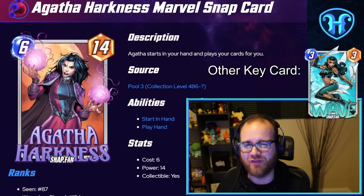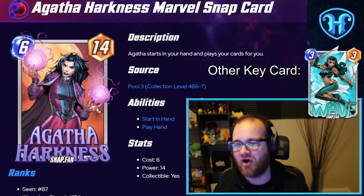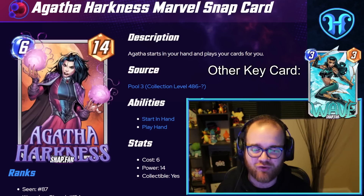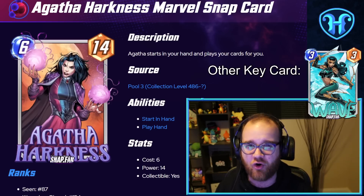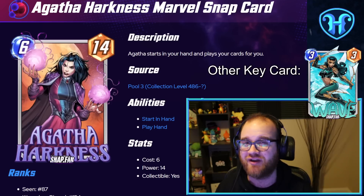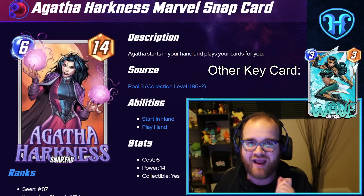Up next, we have one of the most truly unique deck-building exercises in Marvel Snap, and that is Agatha Harkness — she starts as an additional card in your hand and then makes your plays for you. The deck-building idea behind this one is you're essentially trying to construct a deck in a way that the AI can mess it up as little as possible. The most important thing to note is that if Agatha can play herself, she always will, which means if you can get her into play or out of your hand, you can take back control of the game. This means Wave is generally a must-play alongside Agatha.